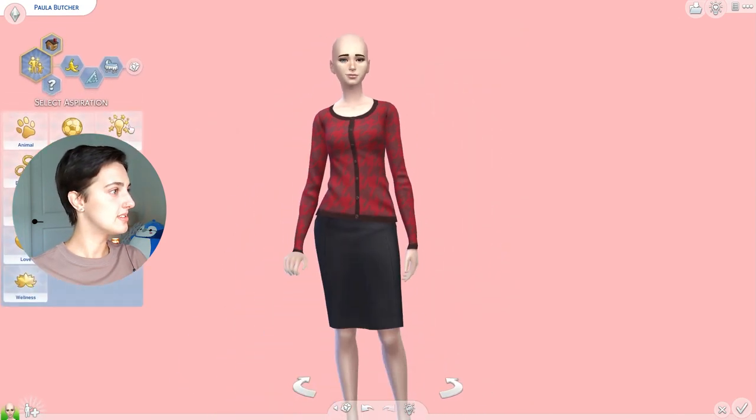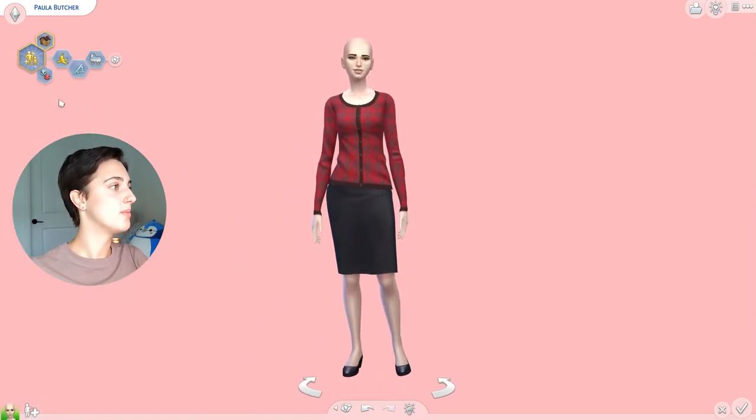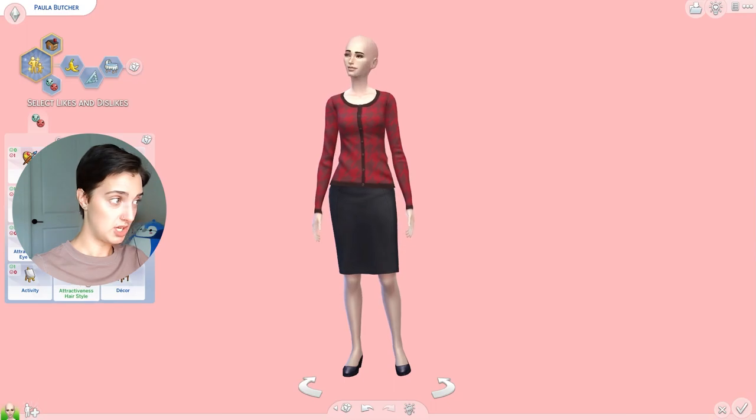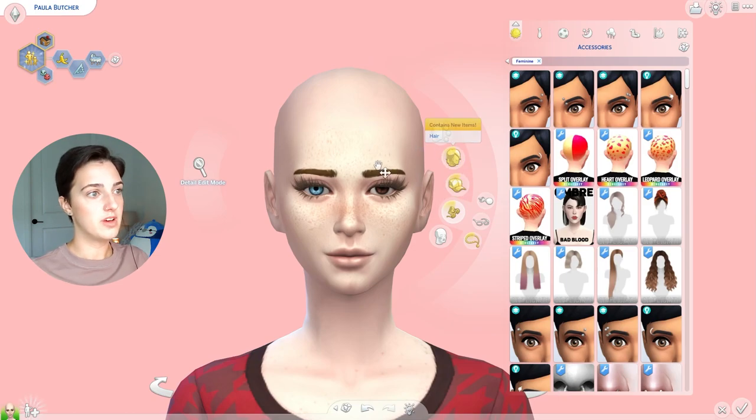Can we randomize likes and dislikes? We can. I'm going to do it just for fun — this part doesn't really matter but might as well. She likes gray, new age music, hats, writing, beards, and farmhouse decor. Okay, this is an interesting lady, definitely. Anyway, moving on. Let's do the rest of your face.